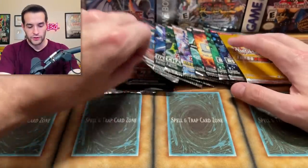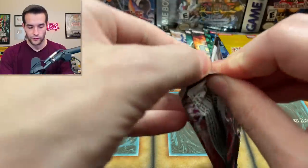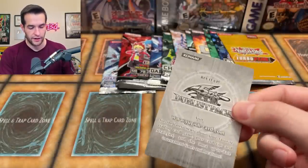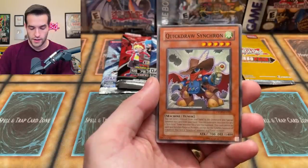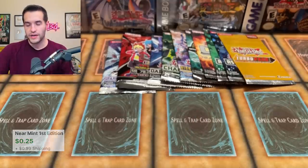Let's do the Duelist Pack Yusei — duelist packs are usually not as exciting as regular main sets so maybe we'll pull the ultra out of here. I don't even know what it is to be honest. Release Restraint Wave — that was a Duel Links card for a while. Quick Draw Synchron — actually a pretty good card — and then a Turret Warrior. Quick Draw is pretty nice for like Edison format but it just got a foil reprint I think so probably not that great.